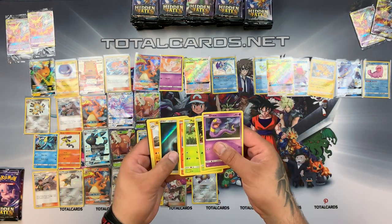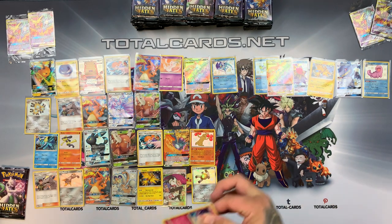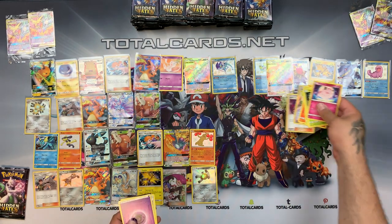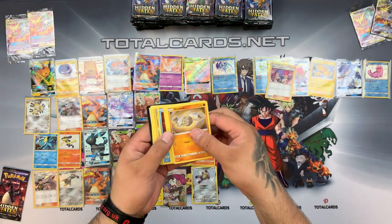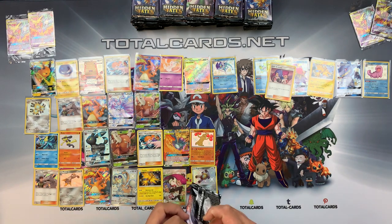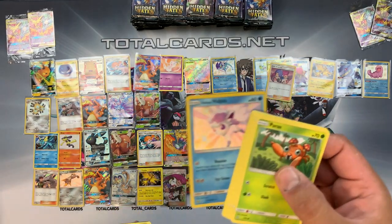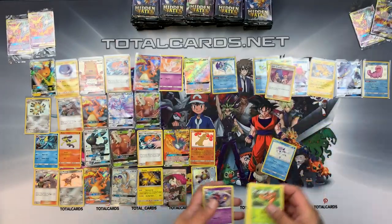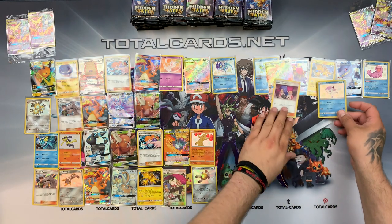Still looking for that Charizard, we have to pull it. We have a Trancy and a Weezing. We have Arbok and a Lulambulbix — nearly missed it! Looks cute. So that was really good from one box — like that was good. Moving on to box number six.